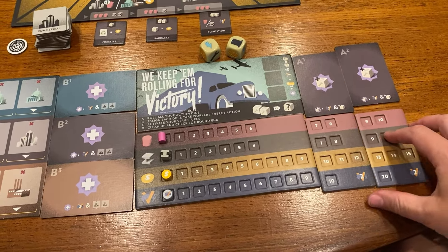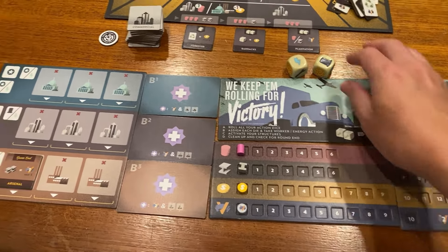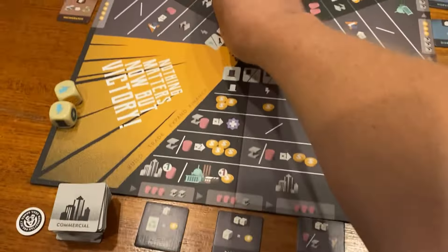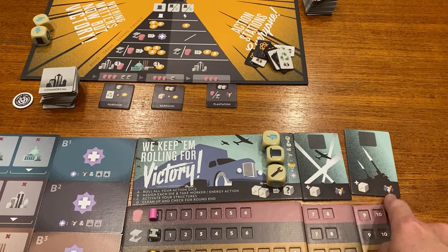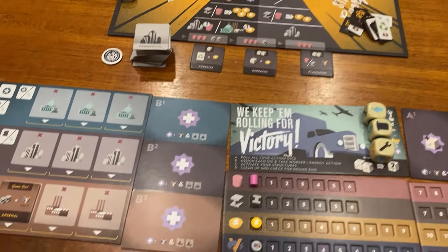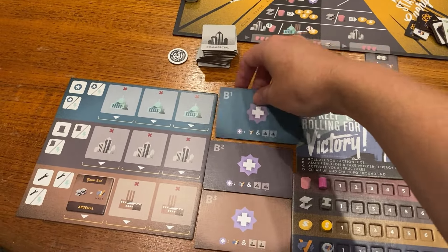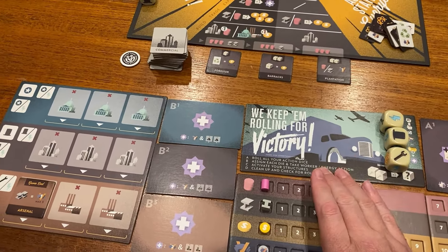If I upgrade certain sections, I get extra dice. At the start of the round I'm going to have three dice. In future turns if I upgrade this, I get points at the end of the game and places to hold other dice. If I upgrade over here, I get more places for buildings — you can build a huge engine. And if I upgrade this, I get an improved bonus action.